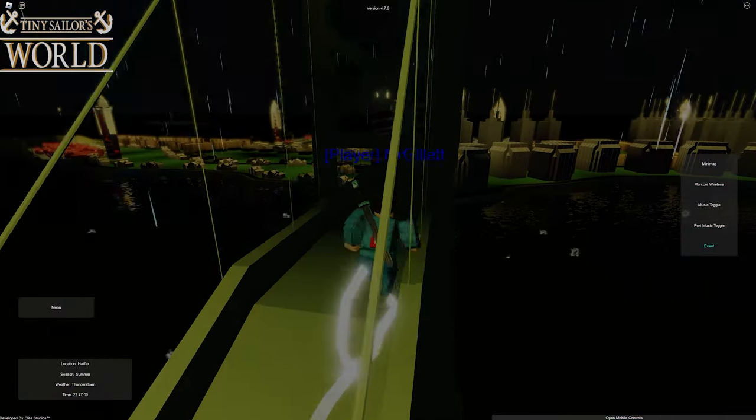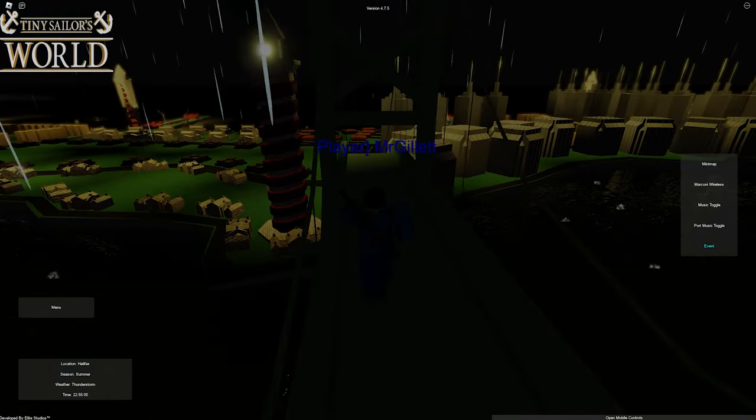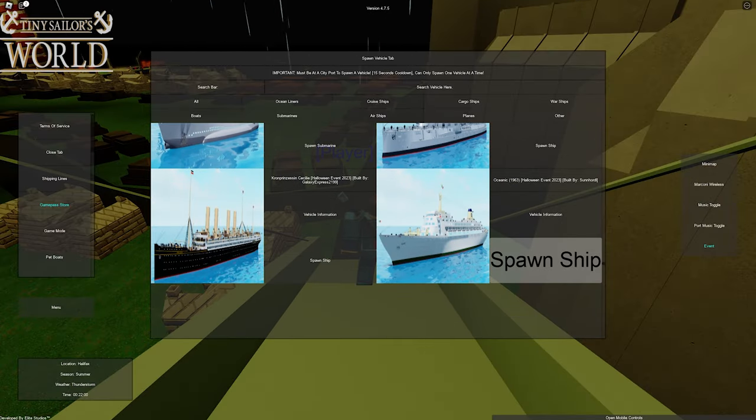Here I am in Halifax and we are going to sail our way to New York, but first let's go ahead and build the Halloween ship. I'm thinking I actually want to build our Halloween ship out of the 1963 Oceanic, which was a part of the Halloween event, and could look really spooky if we decorate it right. So let's spawn it in and start modifying it.